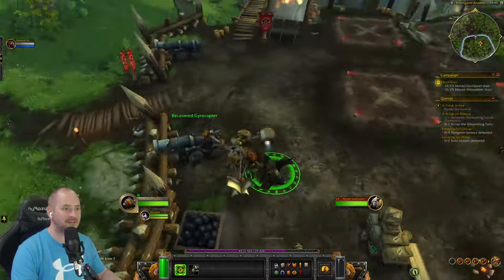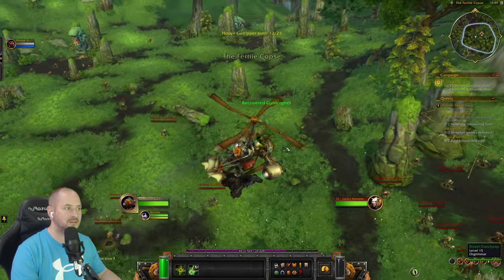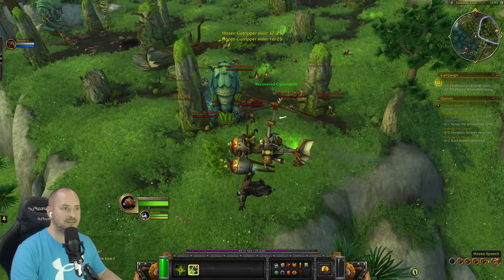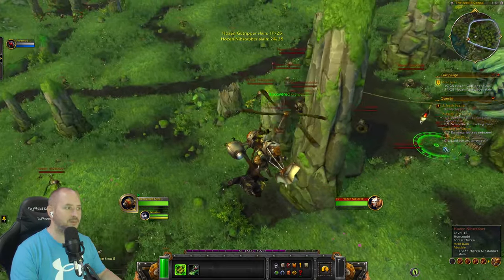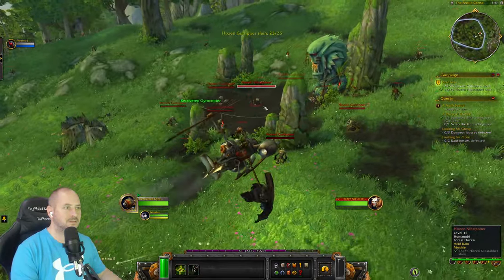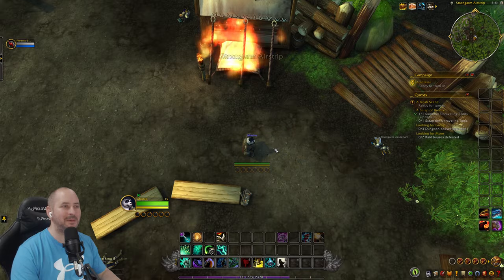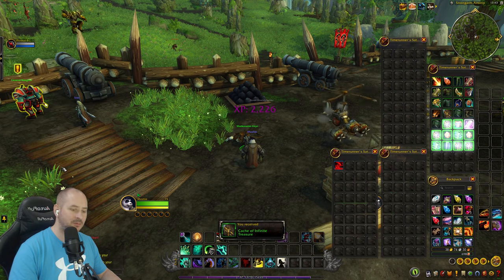Throwing poison blossoms but not sure they're doing much. Trying not to land yet — not ready. Getting there. Need one more of those enemies. Done — thank goodness, didn't enjoy that much. A bit of a strange quest but okay. Acid rain done — let's open the chest.